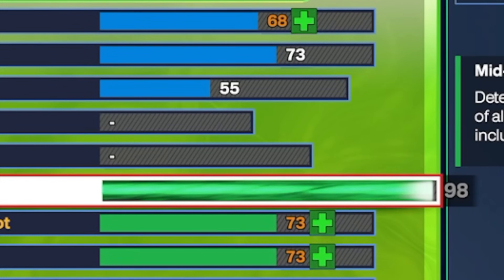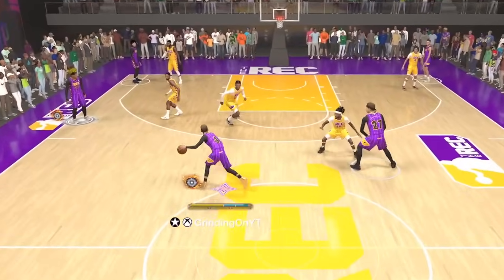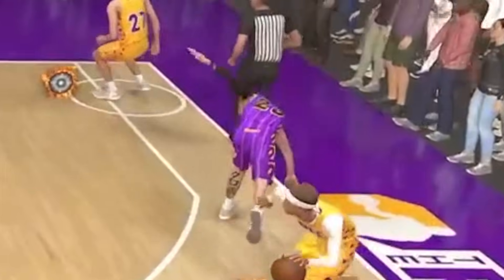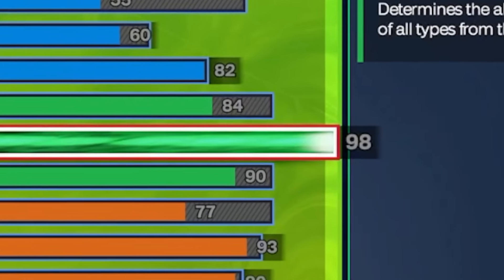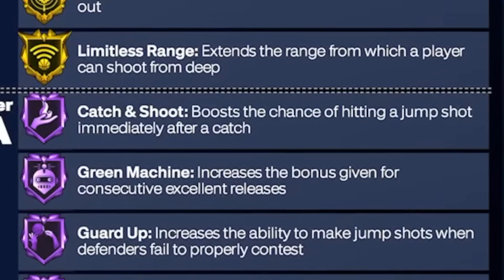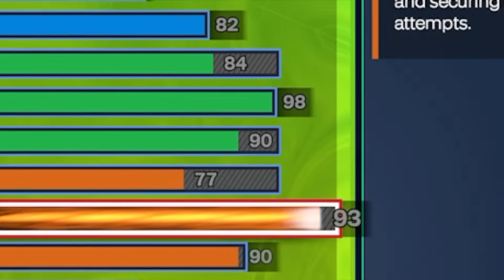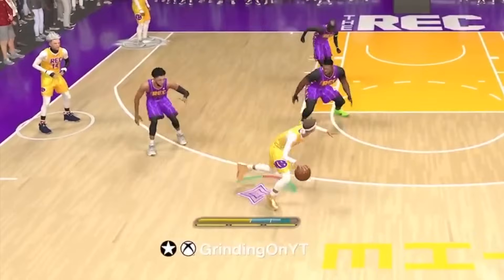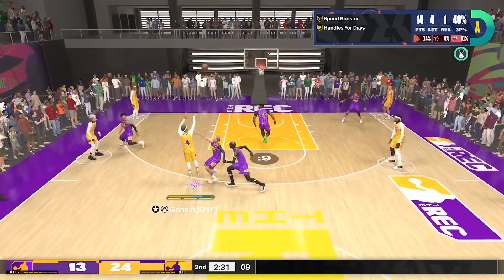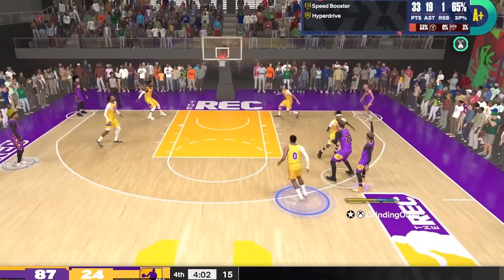A 98 mid-range costs more attributes than a 98 three-point rating. Once I figured that out, I knew what I had to do. This demigod offensive goat build gets a 98 three-point rating, which means it gets nearly every shooting badge on Hall of Fame and can green insane shots. It gets a 93 ball handling rating, which means it gets every single important speed boost in the entire game, so your build is absolutely torching everybody.